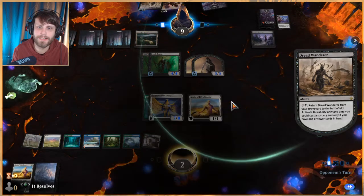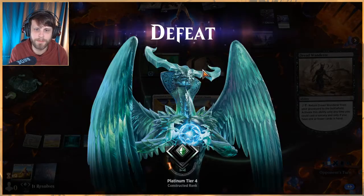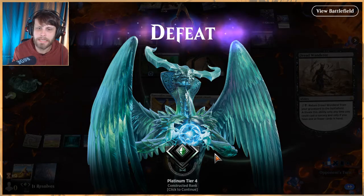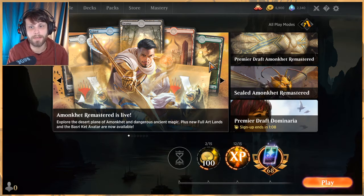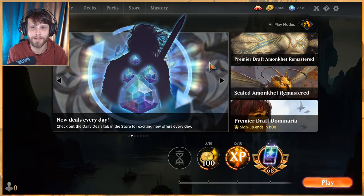The key misplay was not sacking Life's Bounty to give protection from black against the deathtouch — I completely forgot about Death Baron's ability. Either way, I really like this deck, it's a fun one. We'll do three more games in the next video, so part two is coming very soon. Thanks for all the support lately, hope you enjoyed the new thumbnail — we're sticking with that direction. Thanks for watching and I'll see you very soon for part two of this Bant enchantments deck.